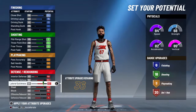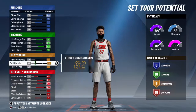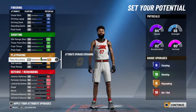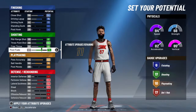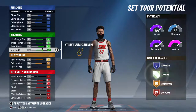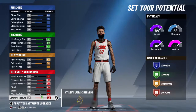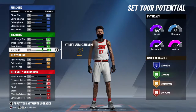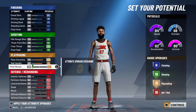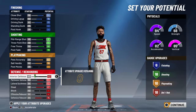You're supposed to get 18 defensive badges. You could go with block and get 20. You want to come up here and get a decent amount of playmaking badges. Put the last two into playmaking if you want, or just throw them both somewhere in the defense.